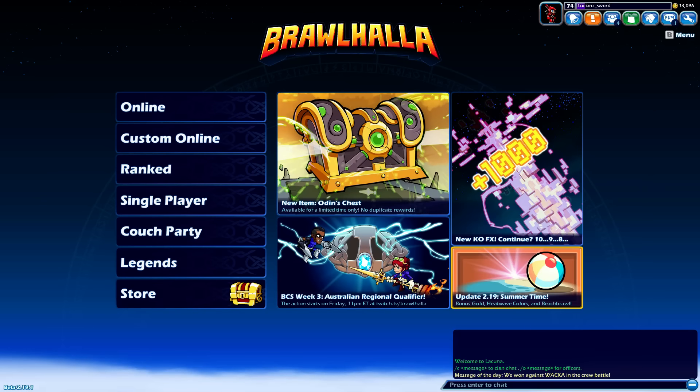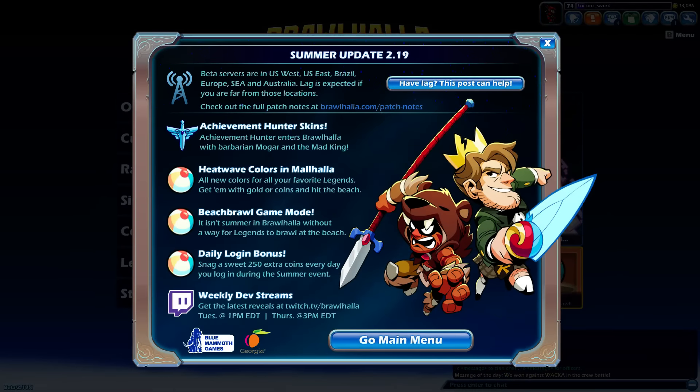Let me go back to the main screen so you can see. So the update 2.19 summertime — they have two new skins, the Achievement Hunters skins. Achievement Hunters is another YouTube channel. I didn't really know who they were or watch them before this, but they have like a million subscribers, so you probably know who they are.